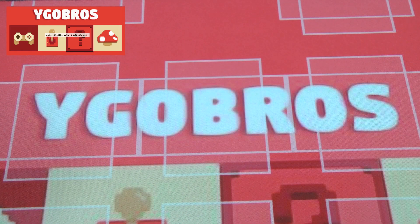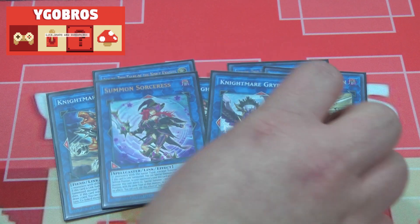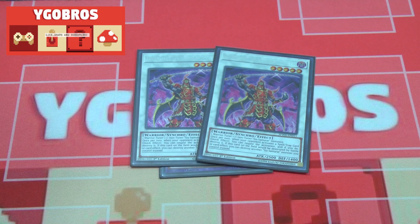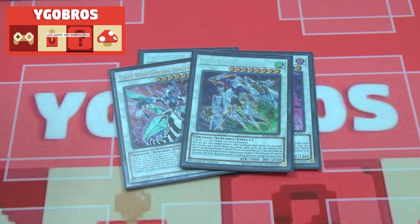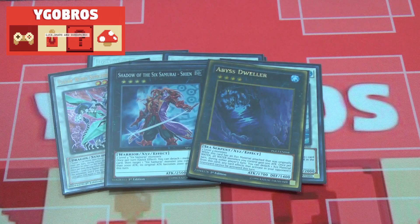Moving on to the extra deck: two copies of Isolde, two Tales of the Noble Knights — you guys know what that does. Nightmare Cerberus, Nightmare Phoenix, and Nightmare Unicorn. One copy of Summon Sorceress and one copy of Nightmare Griffin to round off the link monsters. One copy of Secret Six Samurai Rihan — a great toolbox card especially late game; his ability to attribute himself to prevent destruction of other monsters is great. Two copies of Legendary Six Samurai Shien — spell card negation, level five synchro monster, and combos well with Genba and Hatsume to get into him. One copy of Clear Wing, one copy of Crystal Wing, and one copy of Trishula — great toolbox synchro monsters for this deck and you can easily make them. For XYZs, one copy of Shadow of the Six Samurai Shien and one copy of Abyss Dweller.